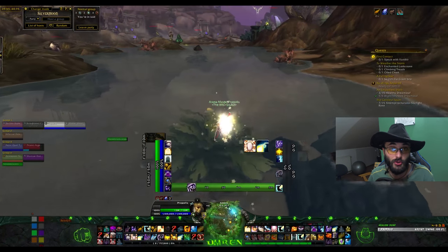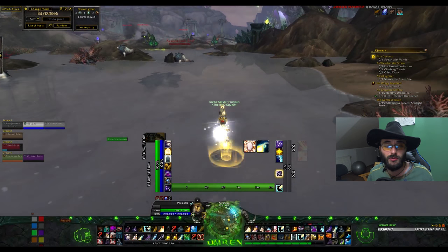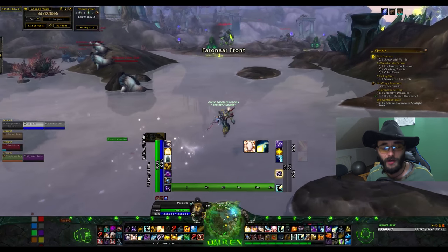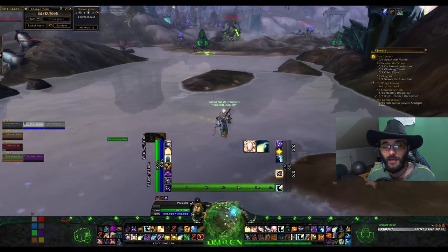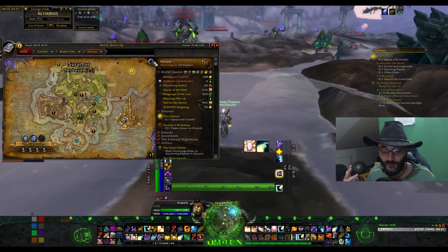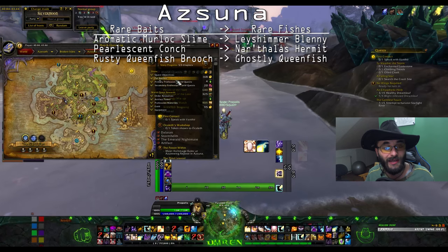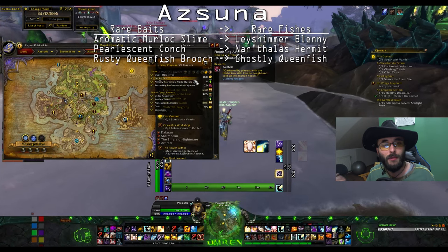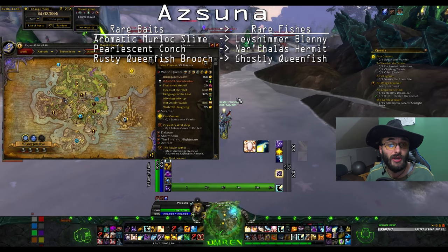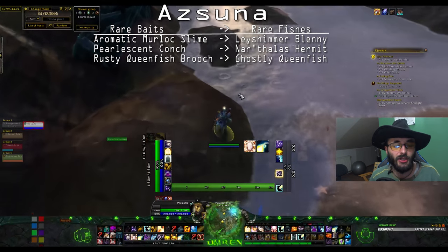For Azsuna baits - I fished in the area you can see on screen now, using Server Hop to hop servers when I fish all the pools so new pools appear. You will need three baits for Azsuna: Aromatic Murloc Slime will get you the Lay Shimmer; Benny Blenny Perlus and Conch will give you the Narthalas Hermit; and Rusty Queenfish Brooch will allow you to see and fish the Ghostly Queenfish pools.